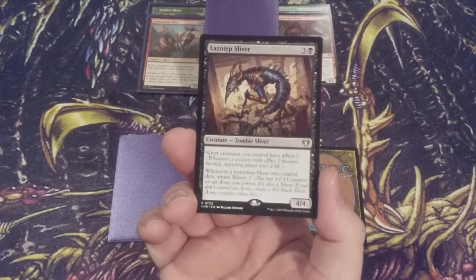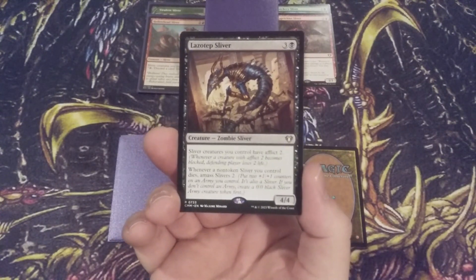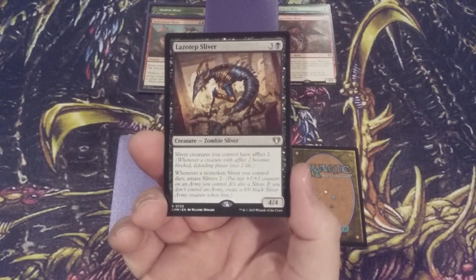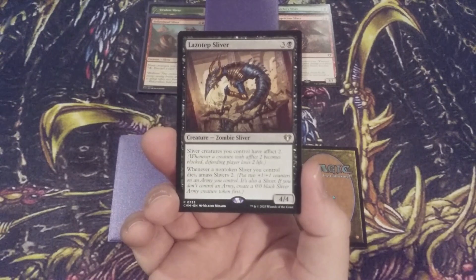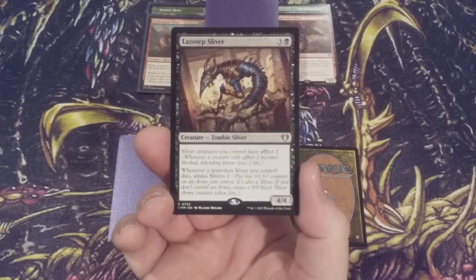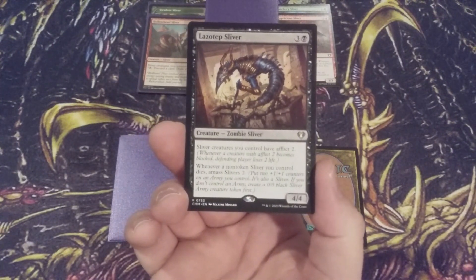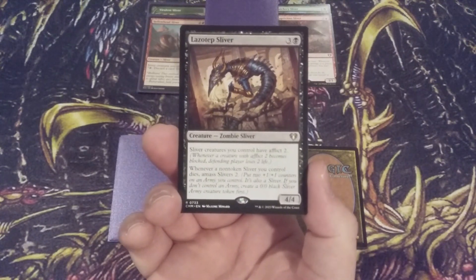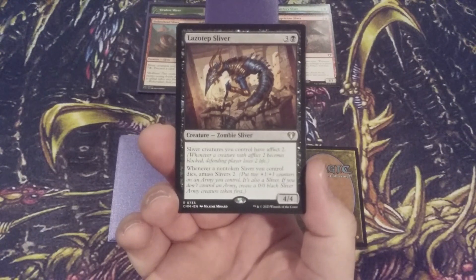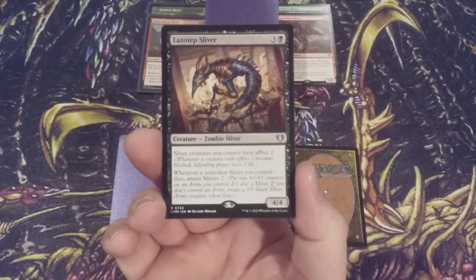Whenever a creature with Afflict 2 becomes blocked, that player loses 2 life. So it's going to give our opponents a lot of difficult decisions in combat — are they going to take the combat damage, or block down? If they declare no blockers thinking they'll take just one point here and there, we can flash in some power boosts through other abilities in this deck to make them pay more. Lazotep Sliver is going to cause a lot of headaches for our opponents and is a very welcomed addition to this build.